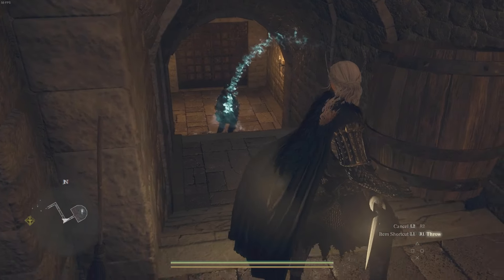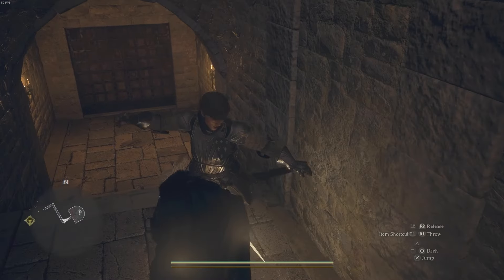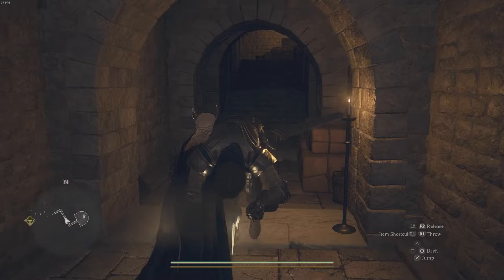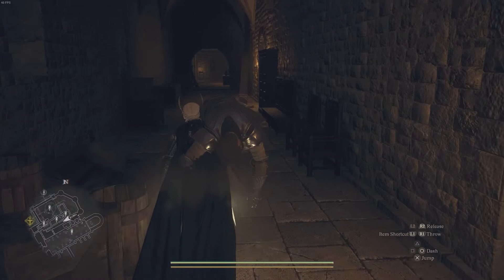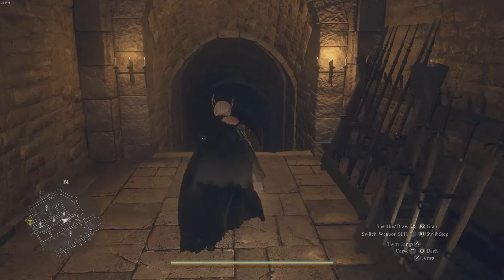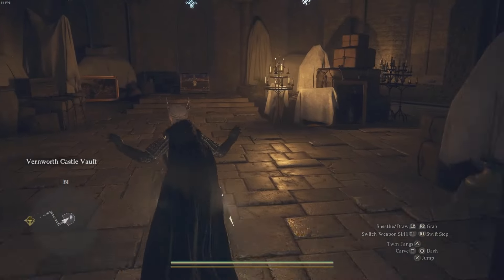You don't want to get near the guard — instead throw the barrel at them and they'll run up. Pick them up before they shout at you. Take them the furthest distance you can before they want to climb off, then drop them and sprint back to the door before they can return. They'll walk back and you just run through — you'll get a fine.